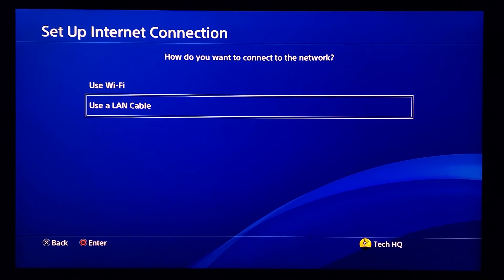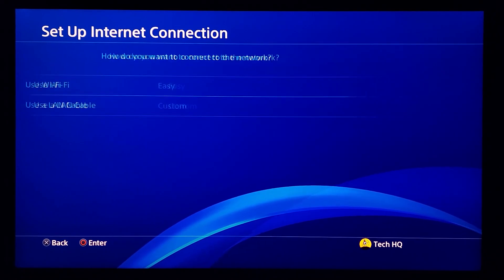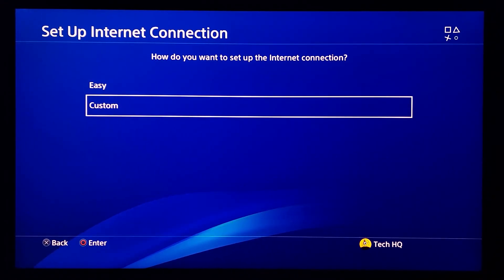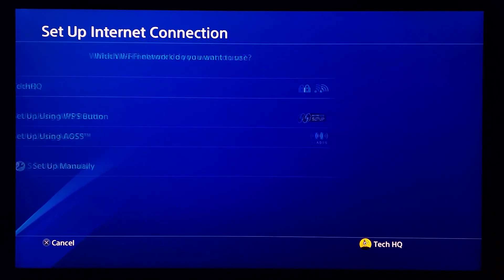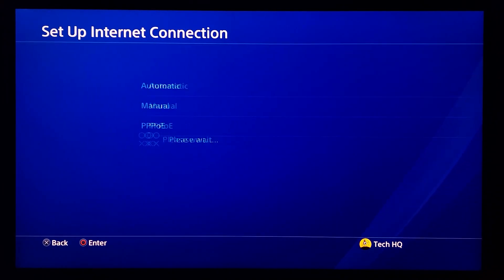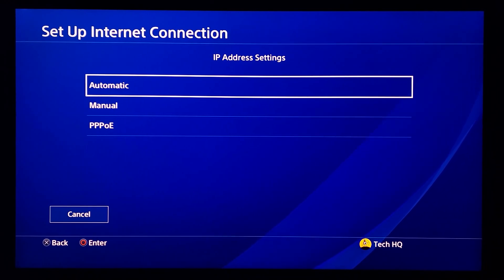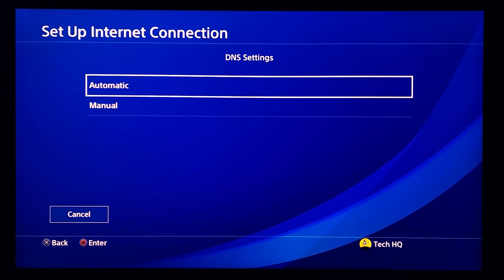I really recommend using a wired connection with a LAN cable. If you don't have a LAN cable, you can use Wi-Fi. Select Custom, and if you use Wi-Fi, select your Wi-Fi network and wait a few seconds. For IP settings select Automatic, for DHCP host name select Do Not Specify, and for DNS settings select Manual.